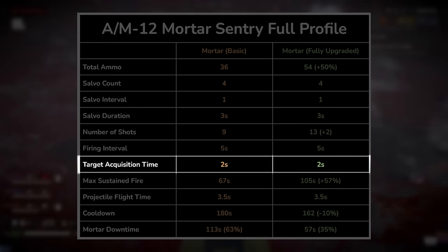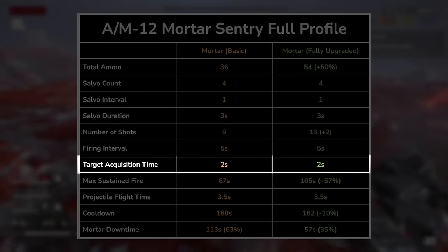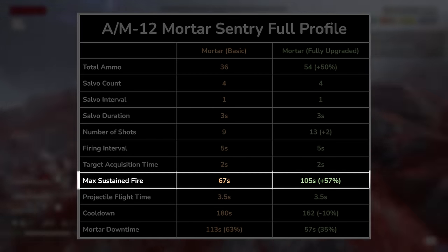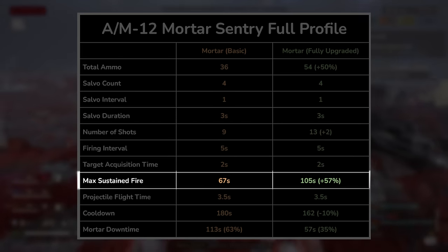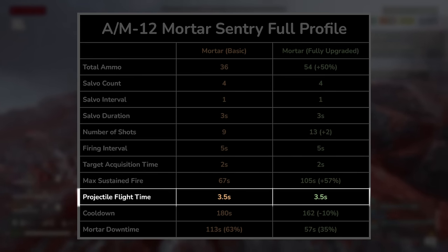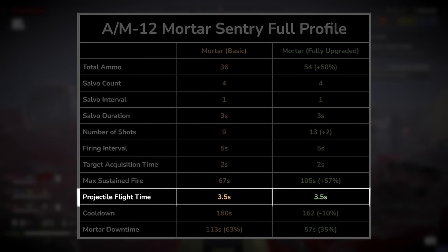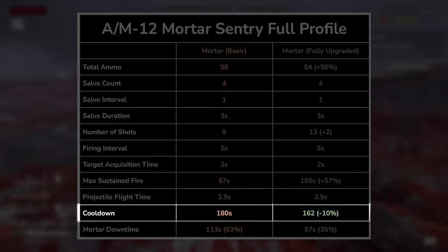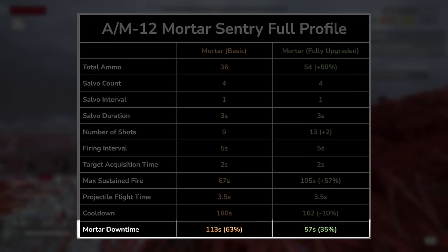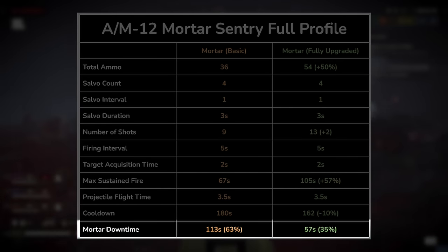Target acquisition time shows how long it takes for the sentry to lock on to a target. Max sustain fire tells us for how long the sentry is up if it continuously fires all its ammo from the moment it is summoned. Projectile flight time measures how long before a shell makes contact with the target area — this figure is a rough average and will change slightly depending on distance and elevation. Cooldown measures the cooldown duration between summons. And finally, mortar downtime shows how long you need to wait for your mortar sentry to be available again, assuming it lives out its max sustain fire lifespan.